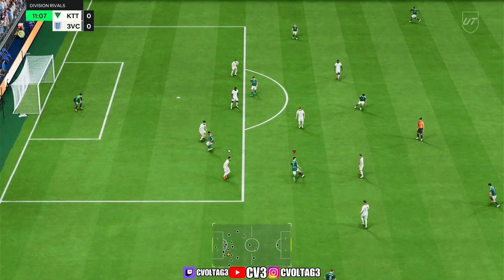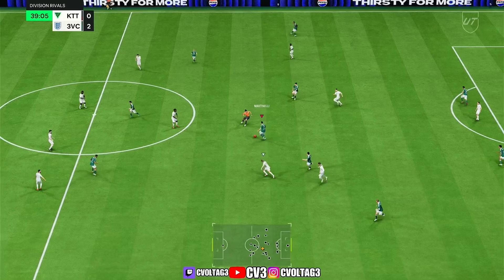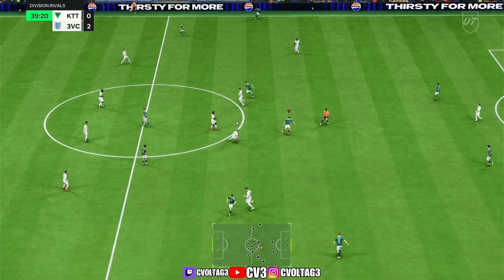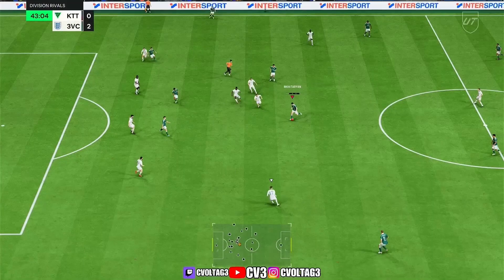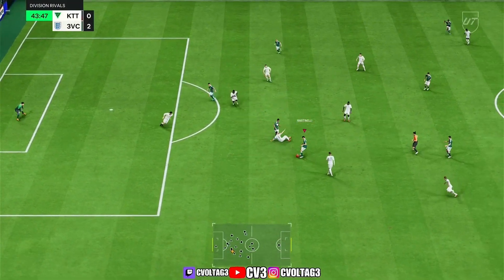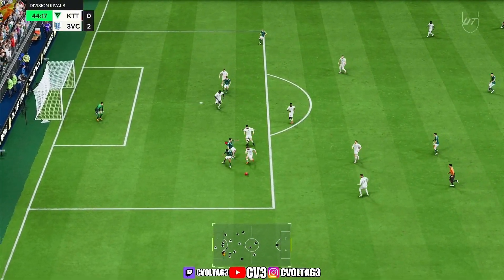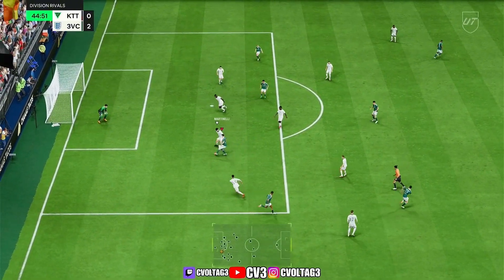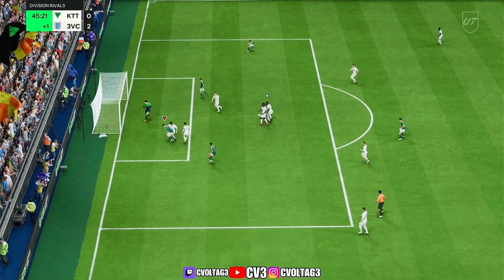He can get in behind and do the speed boost, which is very effective. Now, dribbling in this game feels pretty bad overall, but he doesn't feel clunky at all — it feels pretty decent. He can twist and turn and move around, which was surprising. Overall, his dribbling is very, very good and he's a great card to use with the dribble.